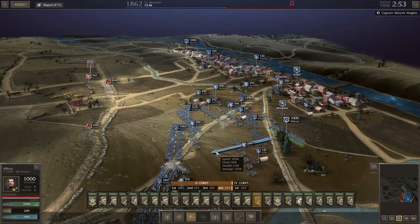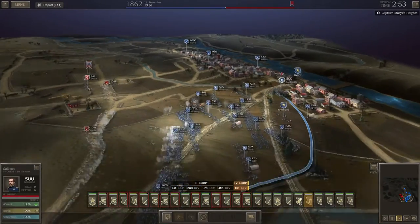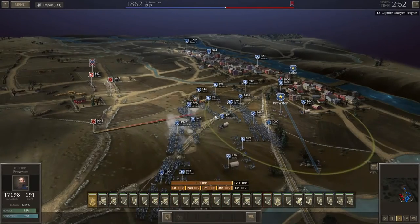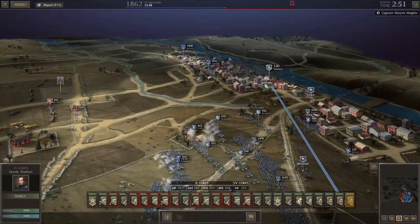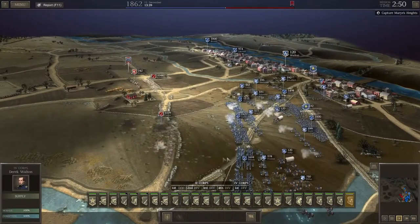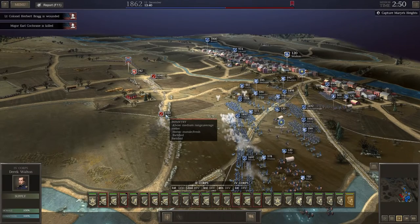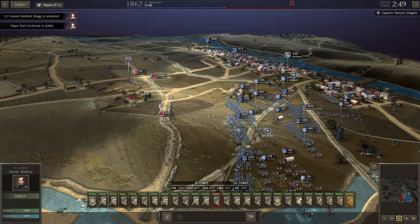Let's get Milroy up ready to take the position of somebody when they break. We've got some skirmishers we can bring across to this side as well. We need Grant up to help out, and Brewster as well. Plenty of supply — there's one thing we've got in this battle and it's supply. One thing we haven't got is good infantry. More canister going in on Cook. How has he still got heroic morale?